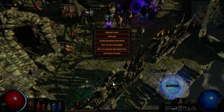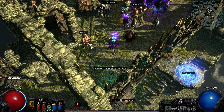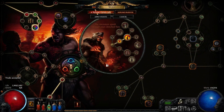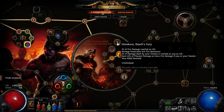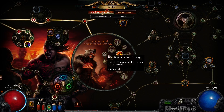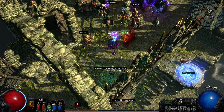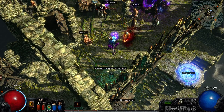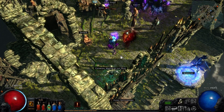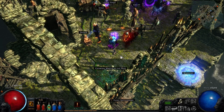Anyways, that's the end of this episode. We got our Ascendancy — we are now Chieftain. The node doesn't do too much for us yet, but we are two more points away from Hinokora's Fury. I'm looking forward to the Cruel Labyrinth more than the Normal one. Thank you guys very much for watching — if you enjoyed this video, leave a like and subscribe to my channel for more updates. Keep in touch and I'll see you next time, bye bye!